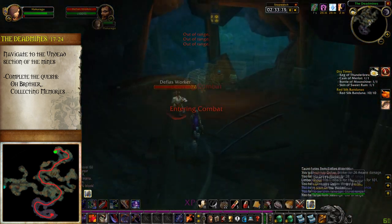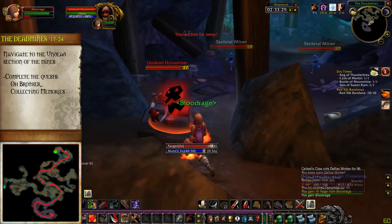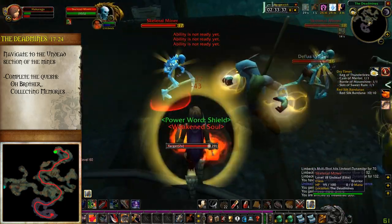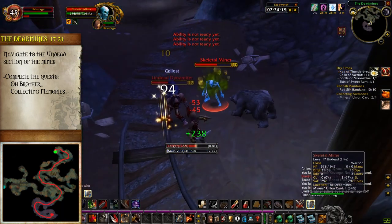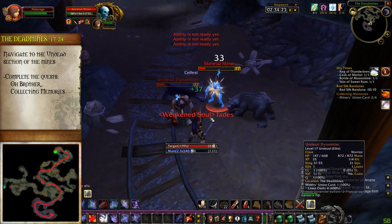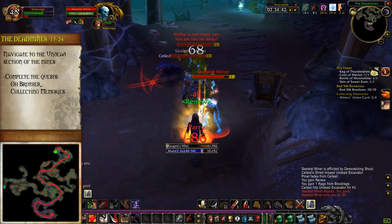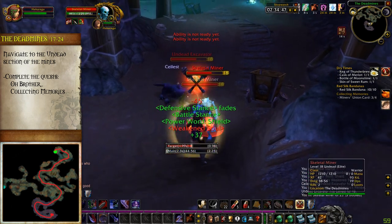Beyond the bridge, continue south until you start seeing skeletons and ghouls in a ghostly-looking part of the cave. The skeletons and ghouls are all elite and can be pulled in groups of one to three, but shouldn't pose much threat as a party of five. These guys will drop the Miners Union Cards for the quest Collecting Memories. Don't be shy about killing a bunch — though the drop rate is high, it's likely all of your group members will need four, so 20 in total. If they aren't up when you get there, it's probably because another group just came through; it's worth waiting out their respawn times because these quests give a lot of experience and some nice rewards.